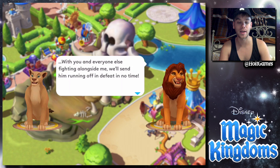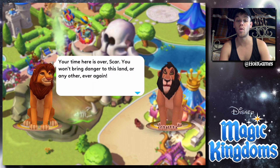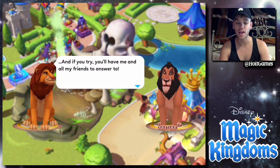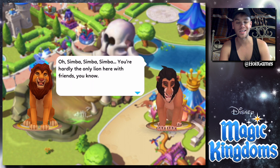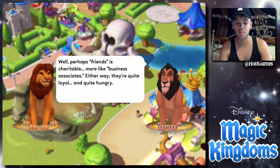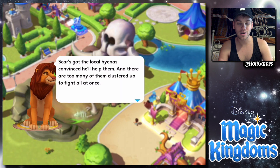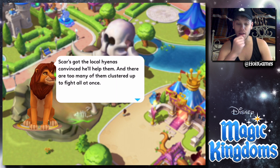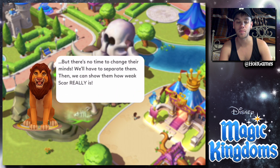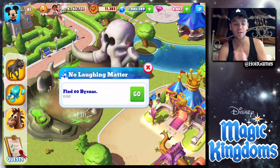Here we go — Simba says he faced Scar alone the first time and took back his kingdom, but with everyone fighting alongside him they'll send Scar running. Your time is over Scar! But Scar reveals he has hyenas on his side — business associates, quite loyal and quite hungry. There are too many of them clustered to fight at once. We'll have to separate them and show them how weak Scar really is.